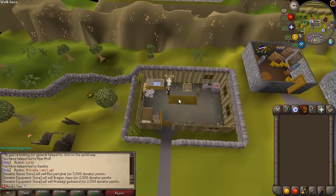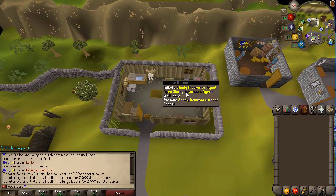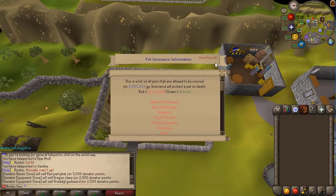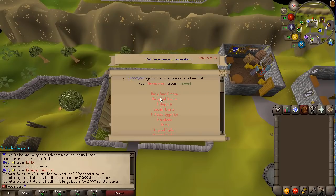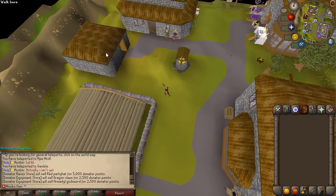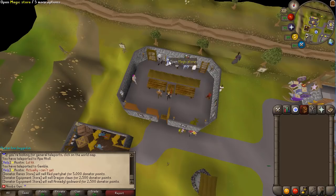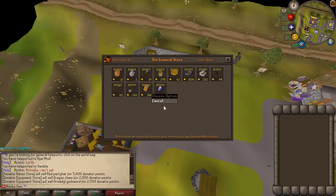Right here you have the chemist where you can decant potions, and the shady insurance agent which can insure your pets — there are 45 pets in total, including baby rune dragons, baby red dragons, hobgoblins, boss pets like Kril Tsutsaroth and General Graardor, and some skilling pets. Then you have Oziach where you can buy a rune platebody. Moving on, there are basic combat stores: melee, range, magic, a pure shop, an iron man store, and a shopkeeper where you can sell items.